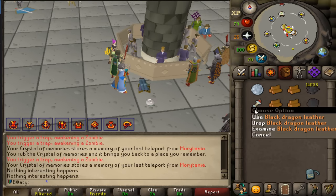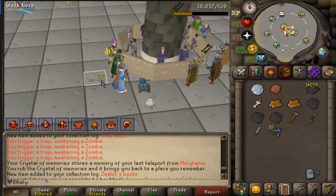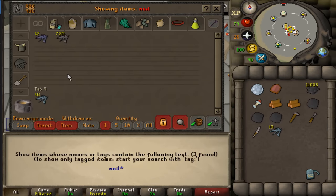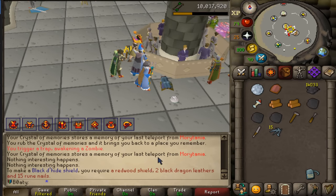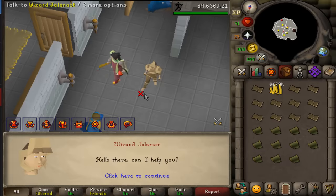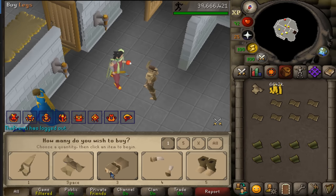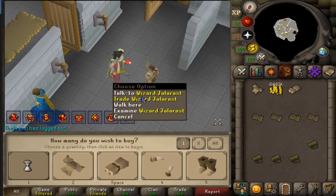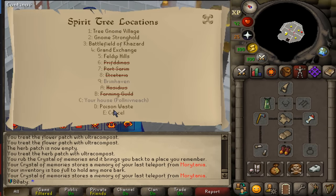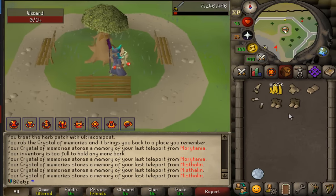How do I use the hammer on that? Okay, first we make the redwood shield, save the rest of the logs. Use that on there — redwood shield, two dragon levers, and 15 rune nails. That's an 80-point task! 80 points done, 56,950. Now — I want one body, one legs. Doing this carefully because if I mess this up we're back at the hollow trees. There we go, that's one full set of armor — oh my god, I'm a champion! Two fresh sets of split bark, two sets of boots.